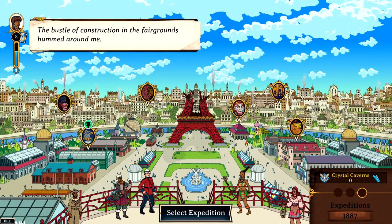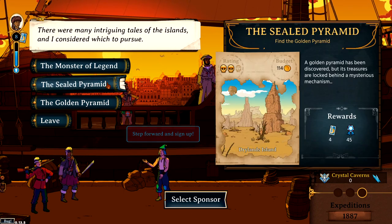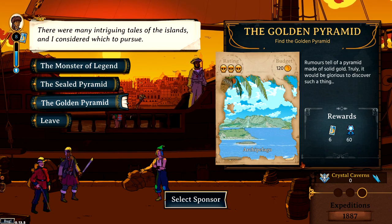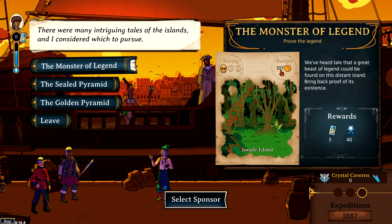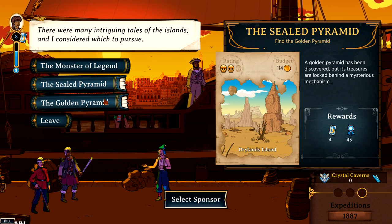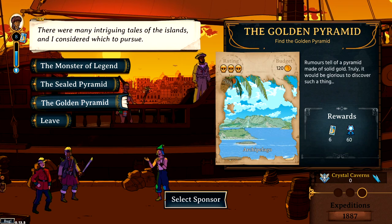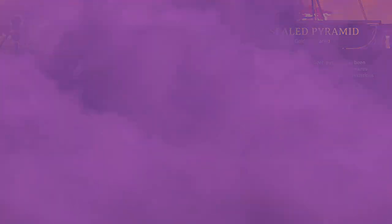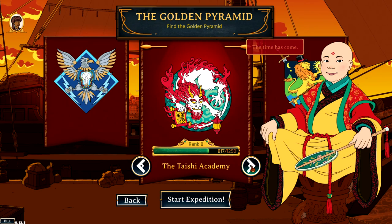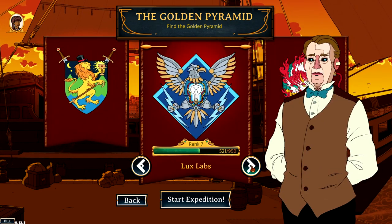Once you're done in Paris, you pick an expedition. You get three different expeditions to choose from. Depending on the difficulty - one skull, two skull or three skull - you'll be rewarded with different amounts of starting money, tickets for when you return to Paris, and fame. Fame accumulates into tickets at the end of each expedition, so the higher the fame, the more tickets you'll have to spend in Paris. Weigh up the pros and cons of each option. Personally I'd focus on one club to open up as many items as possible before moving to the next.